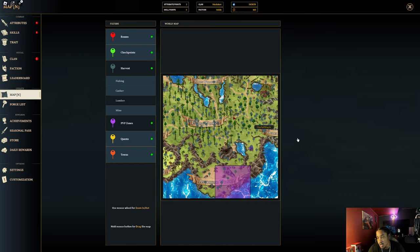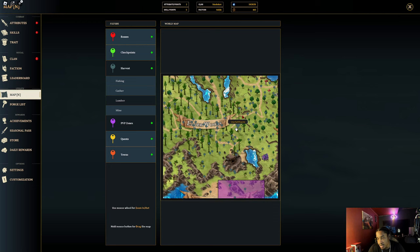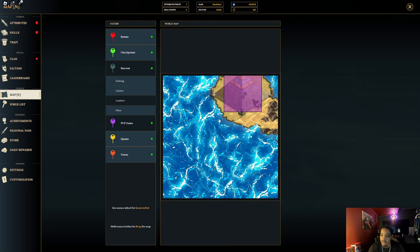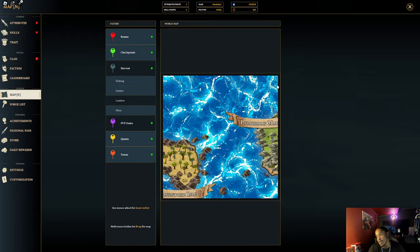And then for those who want Gemstones, Gemstones will be located in this little area right here, which is the Catacombs. And sulfur is over here for those who are wondering. Just wanted to run y'all through the map, and now we're going to go to these areas.